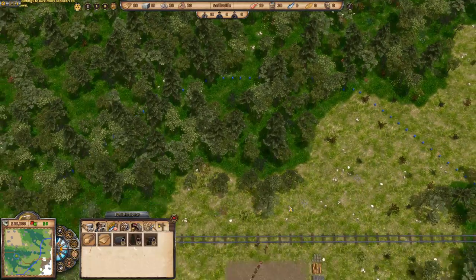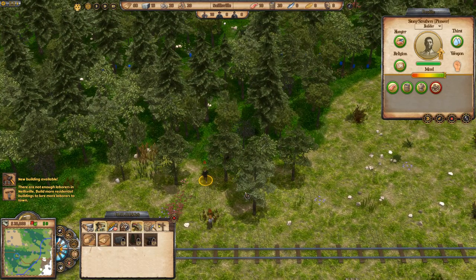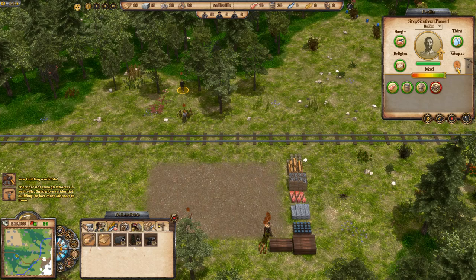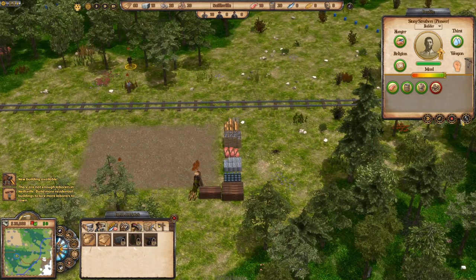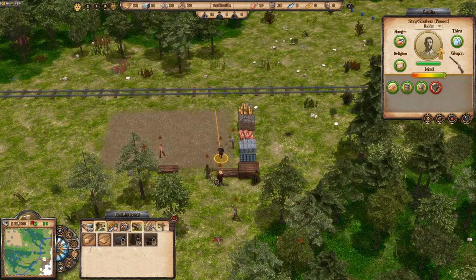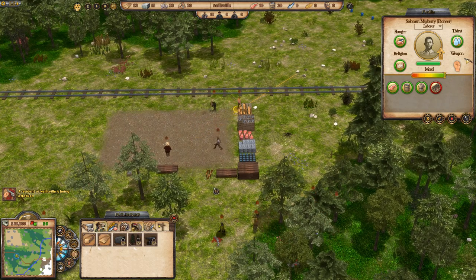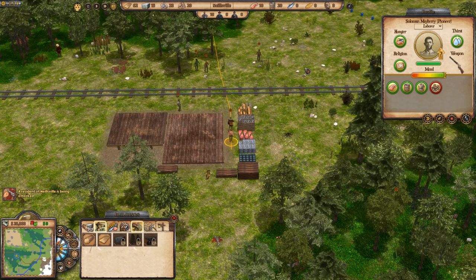We've got some nasty wild animals around and there's a fair few of them. There's a guy who's going to wander off into the forest — a very bad idea because he'll get himself killed. So I'm going to tell him to arm himself with a Winchester. We start off with four Winchesters, so I'll arm him and point him in this direction while everybody else starts building.